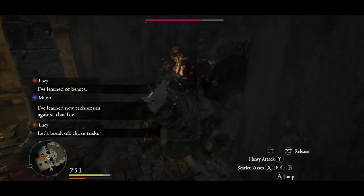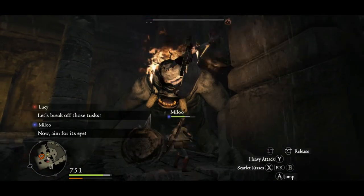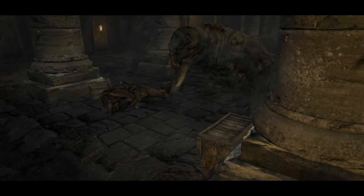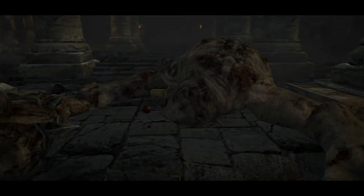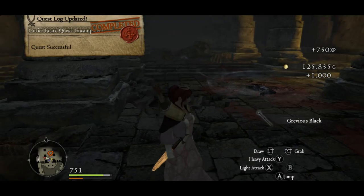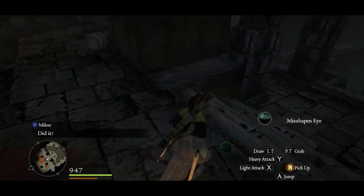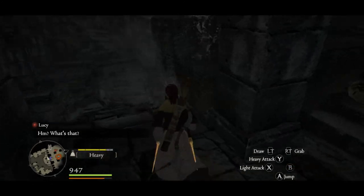I grabbed onto his face, so now I'm going to wail on him with my Scarlet Kisses attack as a strider. He's almost dead so I don't need any more stamina. There we go — cutscene. That's where we were supposed to fight him, back there in the middle area. As a strider I can use my Scarlet Kisses attack when I've climbed up on an enemy. I was making great use of that — it's fantastic, you can do a tremendous amount of damage to a very targeted area.